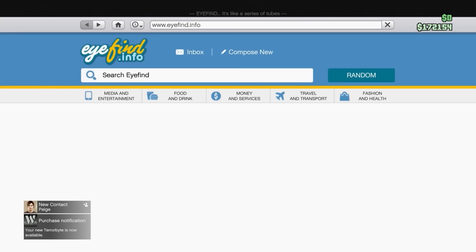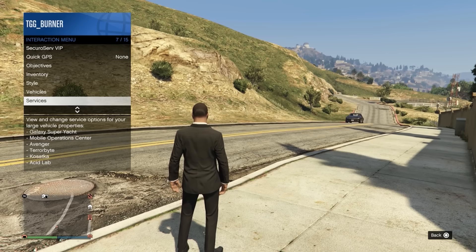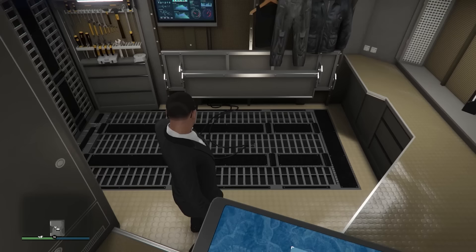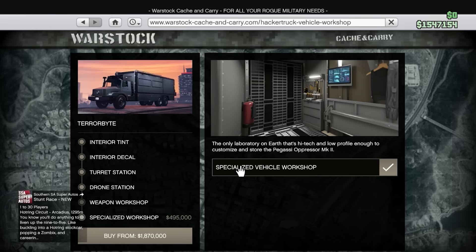This one is actually going to get delivered to the Terabyte garage in our nightclub — there's a specific garage for this vehicle. If you don't want to go to your nightclub, you can also request it through your interaction menu by going to Services, Terabyte, and Request Terabyte, and it'll spawn nearby. Once we're inside, we have to watch this little cinematic. There's a little vehicle workshop spot — this is actually the only location you can customize the Oppressor Mark II. You'll need to buy it on the screen where you purchased the Terabyte; it's a specific option that says Vehicle Workshop. You will literally need this vehicle in order to customize the Oppressor Mark II, so you need to buy it.